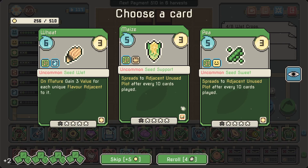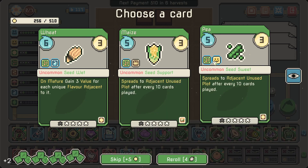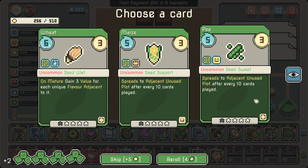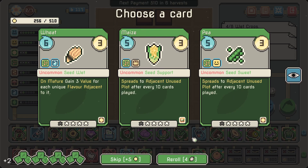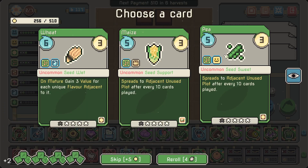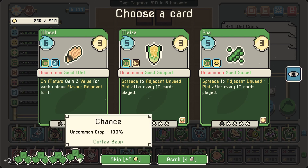There we go, uncommon crop — this is what we're looking for! 'Spreads to adjacent unused plot after every 10 cards played.' So we got our pea. Do we want support or pea? No, we go pea. Interesting — we got 3 seeds. Oh this is from the coffee bean.